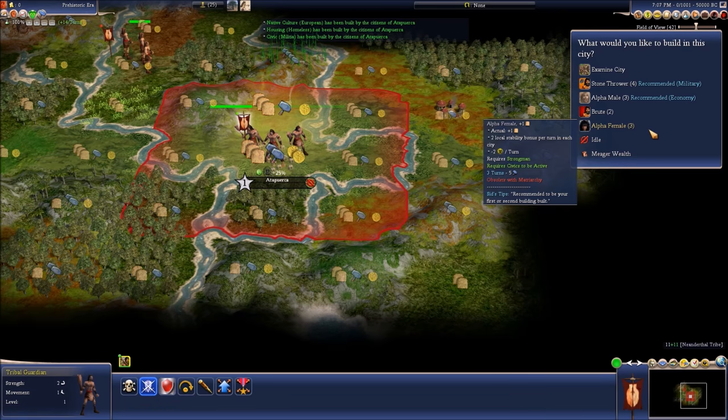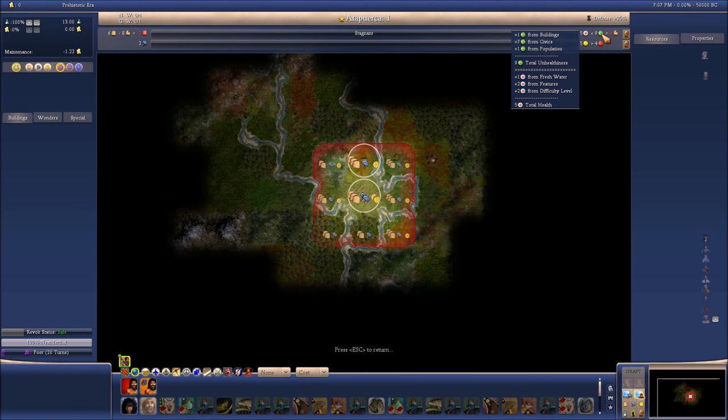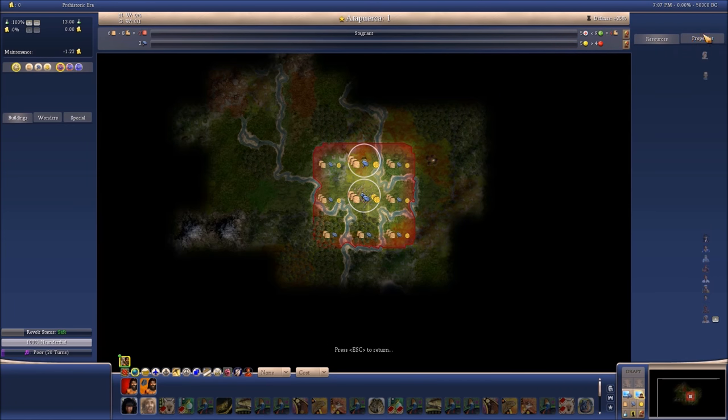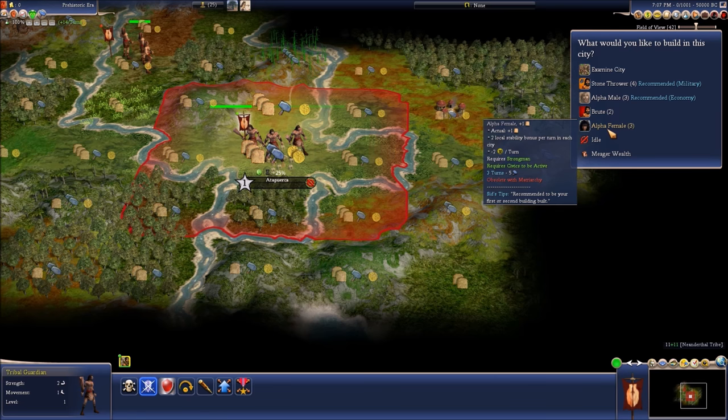They changed this game a lot. Let's examine the city and see what's going on. We start off with a ton of sickness — that makes sense, it's 50,000 BC — and a little bit of anger. We're going to start off with the alpha female: she gives us more food, two local stability bonus per turn in each city, and negative two sickness. The more sickness you have, the higher the disease in your city — you want to keep that as low as possible. The alpha male gives you production and decreases crime. Obviously crime is not good either.